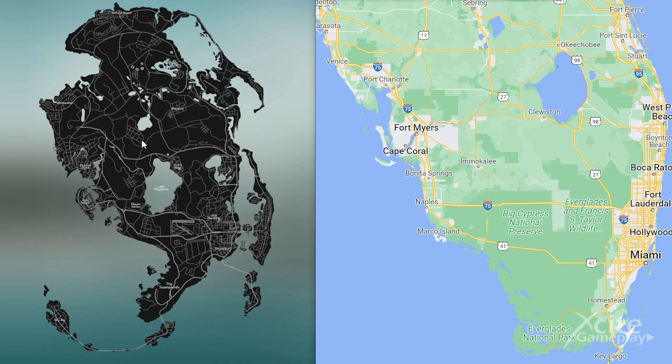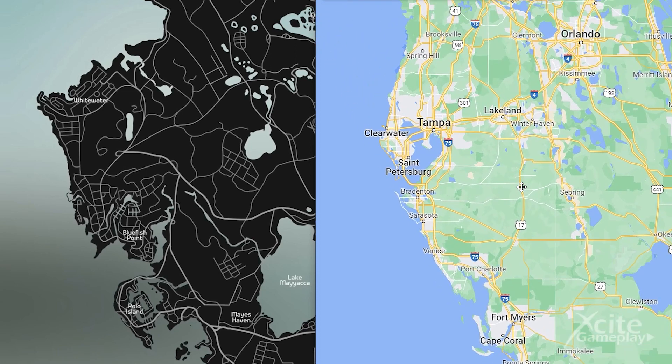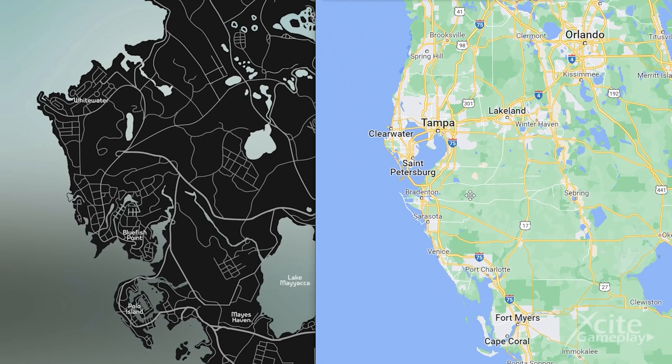Lake Okeechobee, which is over here, is called Lake Mayaka in GTA. Fort Myers and Cape Coral on the real-life map are over here on the map Rockstar made, and are called Blue Fish Point. A bit above you see the GTA area of Whitewater — this is called Clearwater in real life.